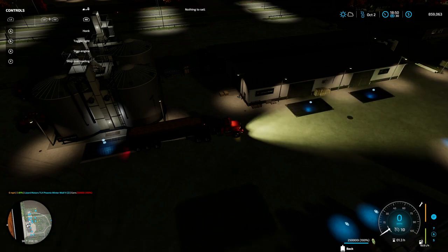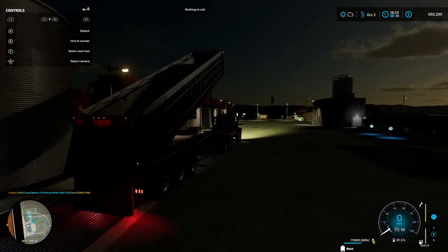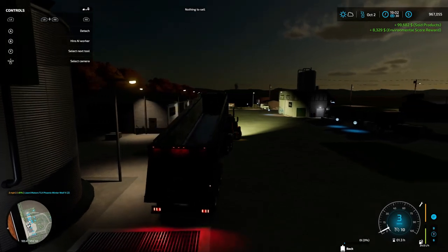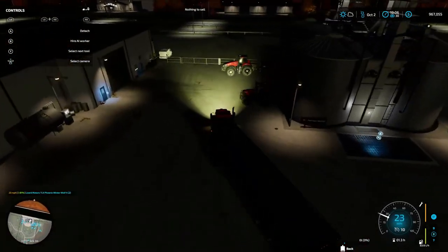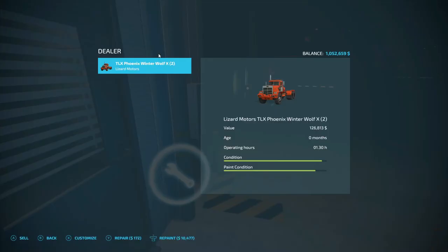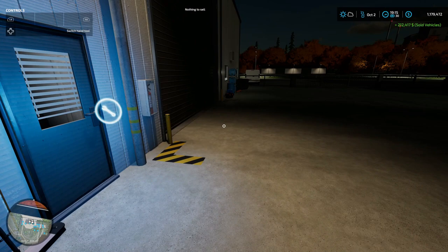This truck here needs to be dumped so we can sell it. Sorry about not having no light - this truck here only got lights on the front. You can see our money going up there, we're almost to a million. We're going to be getting 99,682 and 329 environmental score. I'm going to go ahead and sell this truck too. We're going to reach that million dollars in this day - 85,604 for the trailer, 126,813 for the truck, bringing this to 1 million 179,472.